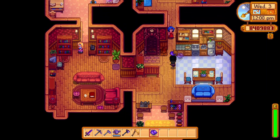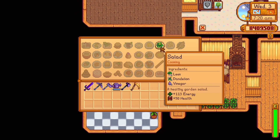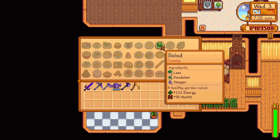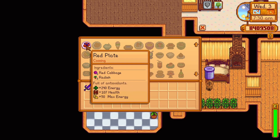Emily offers two recipes. At three hearts, she'll send the recipe for a salad — one leek, one dandelion, and one vinegar, replenishing 113 energy and 50 health. At seven hearts, she'll send the recipe for a red plate, replenishing 240 energy and 108 health and increasing your max energy by 50 for 3 minutes and 30 seconds in real time.